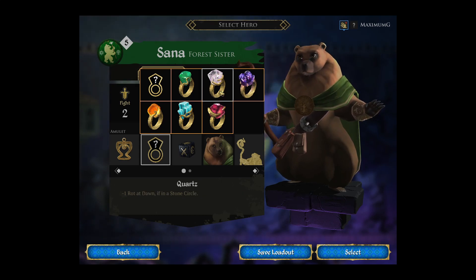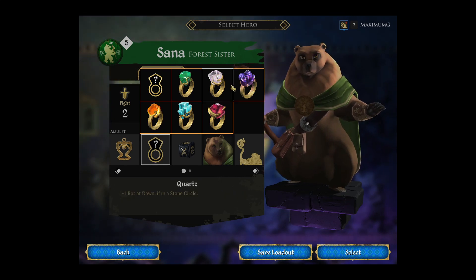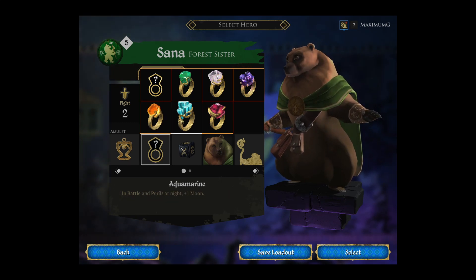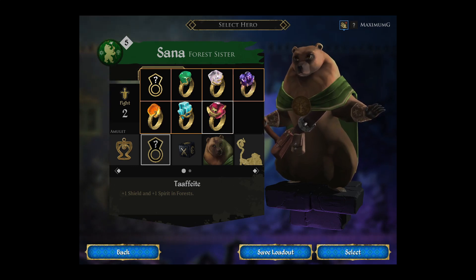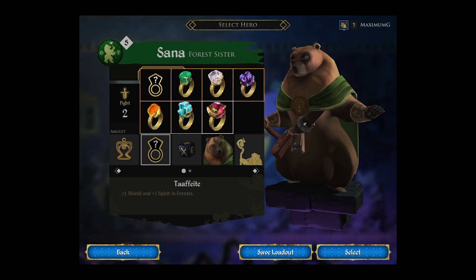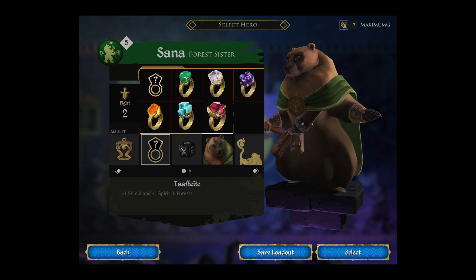I've seen guides that say the burn-for-magic ring is good, but I'd like to see somebody explain how it works. My favorite rings are the one plus shield in forest and the one plus spirit. The shield in forest is very, very useful — it's an extra shield when you get attacked. Combine it with the ranger's cloak or any defensive items, and it's really good, especially if you get the lion heart breastplate. The one plus spirit is actually really useful as well.